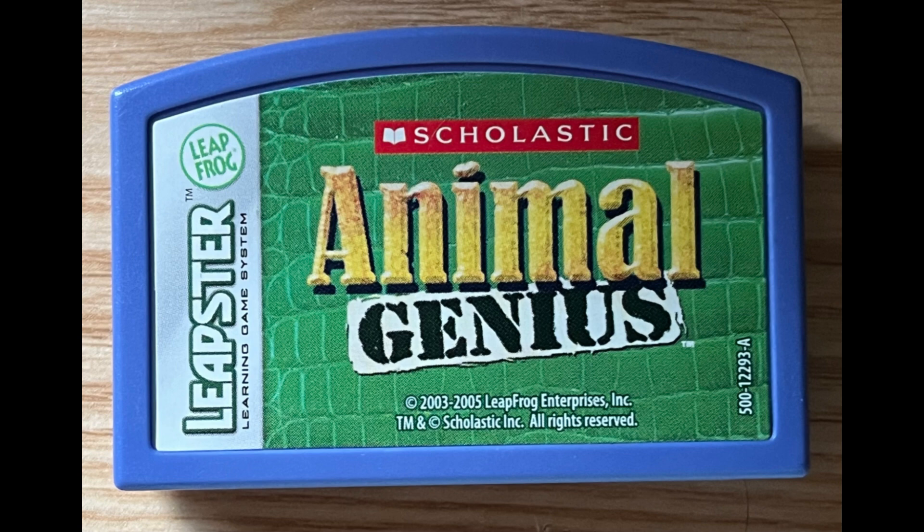Keep pressing right with the joystick to find the animal. Keep pressing down with the joystick to find the animal. Baby kangaroos ride in their mother's pouches. There are four more animals to win here.